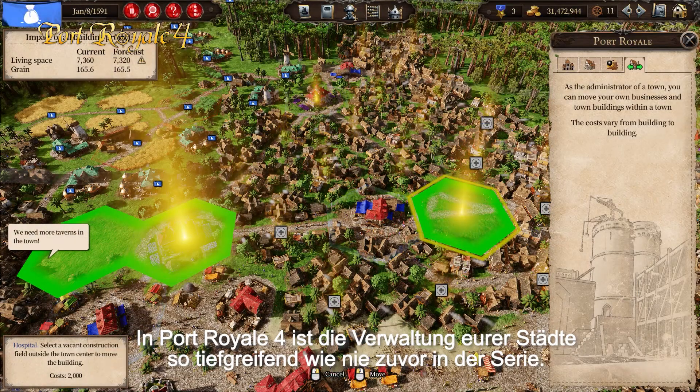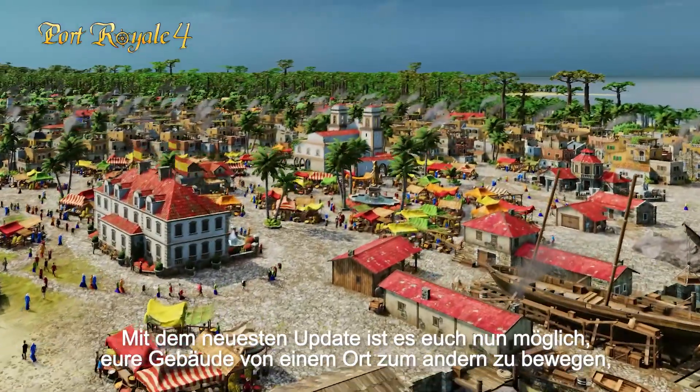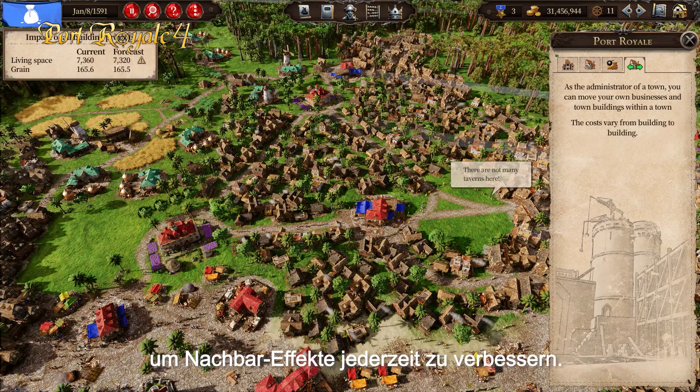With Port Royal 4, managing your towns is as deep as never before in the series. With the newest patch you are now able to move your buildings from one place to another to optimize neighbor effects on the fly.